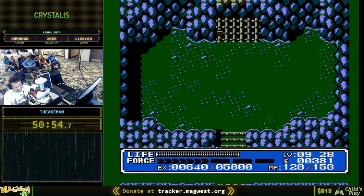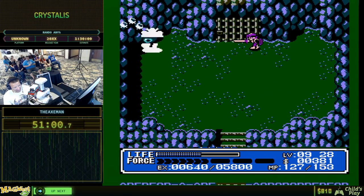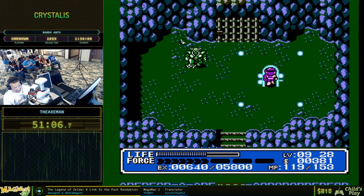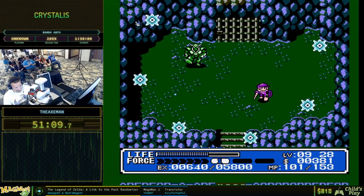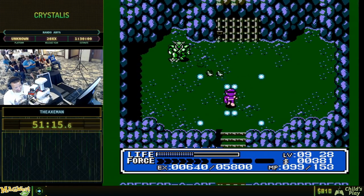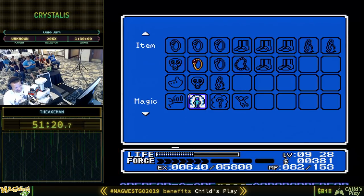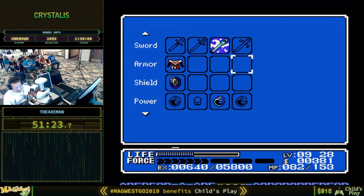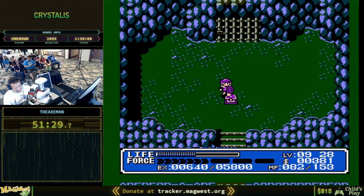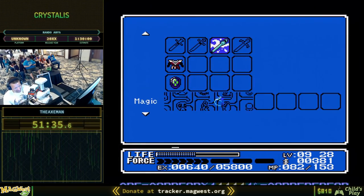We've got the bracelet here, so this is going to make it an easier fight. That guy's usually a lot tougher, but sometimes in the randomizer you get the right item for the job. We got another magic ring.